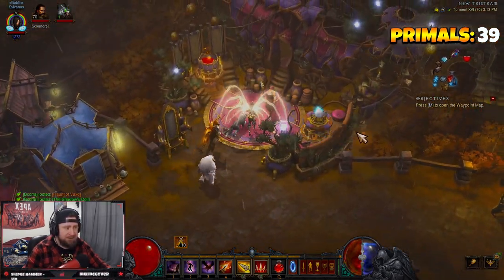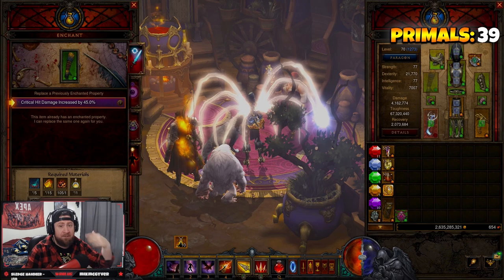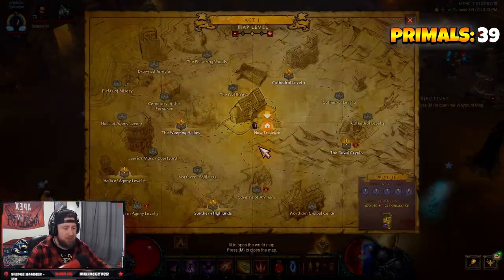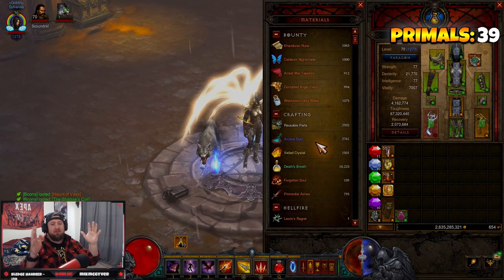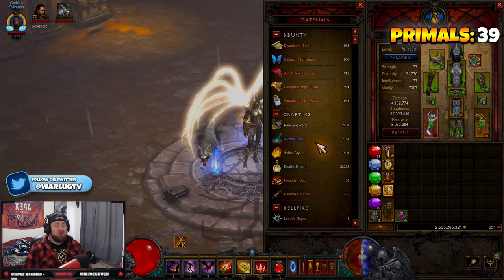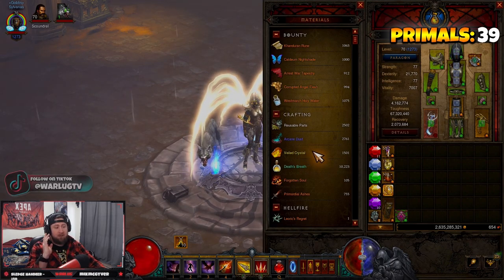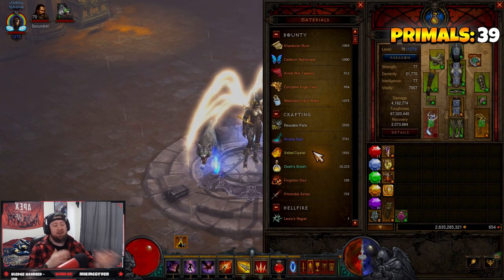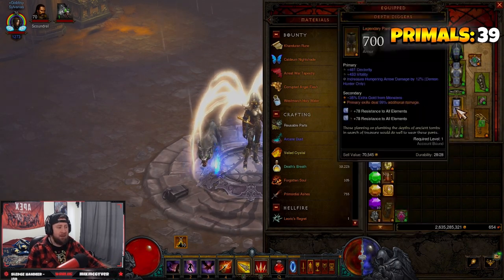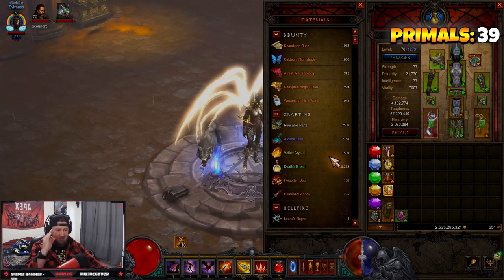This is important because Veiled Crystals get used the most — when re-rolling stats you want to get them perfect. For example, re-rolling Critical Hit Damage to 50 from 45 costs fifteen Veiled Crystals per roll, and if you're re-rolling thirty, forty, fifty, sixty times trying to get that perfect stat, that really adds up. To summarize: bounties are the most efficient way to farm crafting and bounty materials. Greater Rifts are also great end game, and over time those numbers add up too.